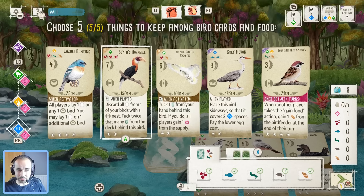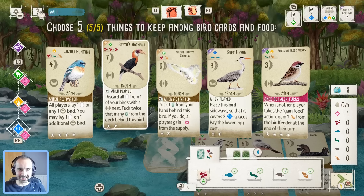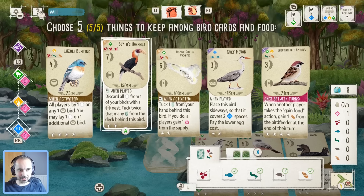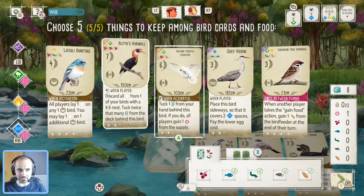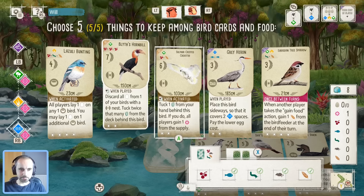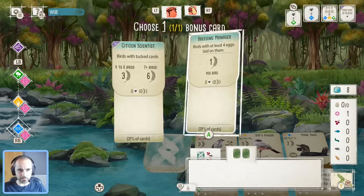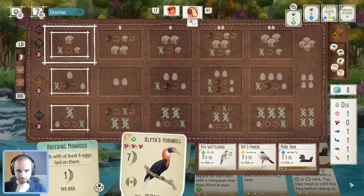Maybe I keep the Blythe's Hornbill just because it's a good play later on — that might be worth the food cost to keep it. The Cockatoo is sort of tempting but the idea of giving nectar away to everyone is off-putting, so I'd rather use the Musk Duck and dig to see what else we find. Let's lock that in — definitely one of the stranger starting hand keeps in this tournament.